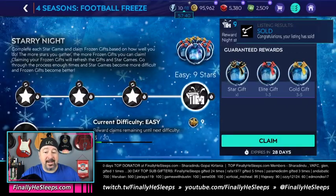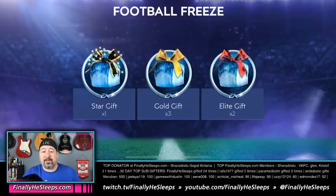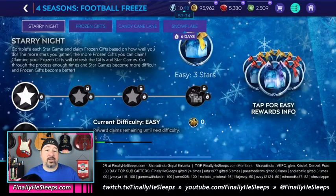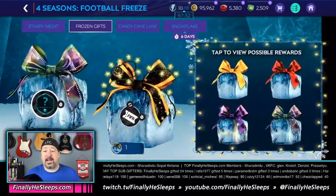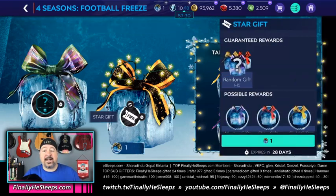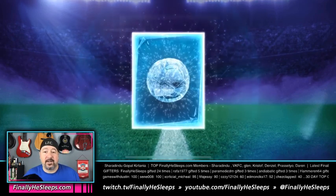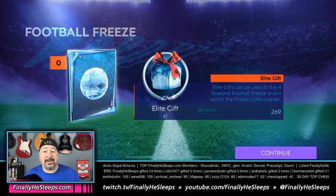If you get three stars on everything, make sure you claim that bonus star gift. Go over to the Frozen Gifts tab, turn it in there — it gives out decent rewards. There are a lot of Masters popping up, but not always.